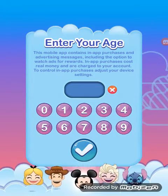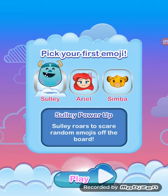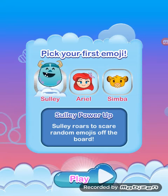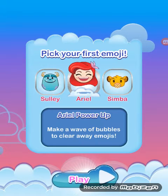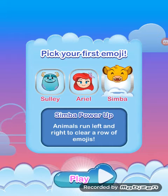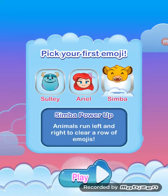I'm going to pause for right now. Now we have to pick our first emoji. Sully's power up: Sully roars to scare random emojis off the board. Ariel's power up: make a wave of bubbles to clear away emojis. Simba's power up: animals run left and right to clear a row of emojis.